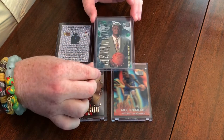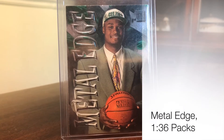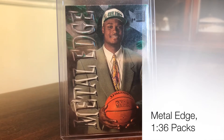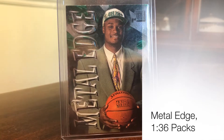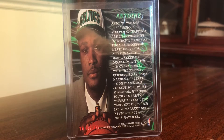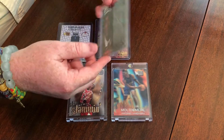Next up — these are about one per box, one in 36 packs — the Metal Edge. This is an interesting set where you've got some stars and also some rookies. We've got an Antoine Walker here. You've got the Metal Edge words on the side that are embossed, and some foil. The cream of the crop here is the Kobe, which is about a $15 card. This Antoine Walker here is about a dollar or so, and then you've got some other stars like Scottie Pippen that you could potentially get. On the back you've got a very 90s-looking design with some lasers and stuff.